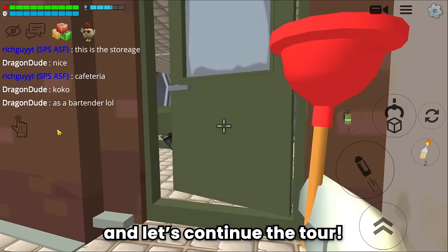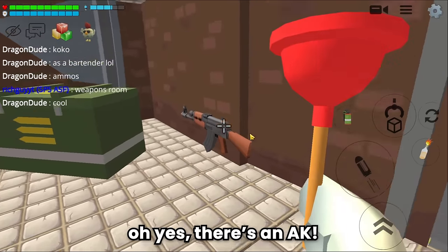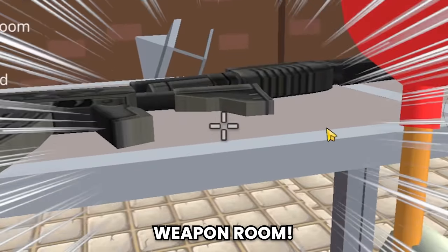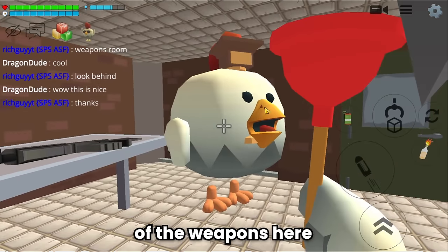And let's continue the tour. Wow, ammo supply. This is so cool. Weapons room. Oh yes, there's an AK. Look behind. Oh my god. Weapon room. The weapons are also arranged very neatly, and Coco as a gunsmith. Thank you for always taking care of the weapons here.